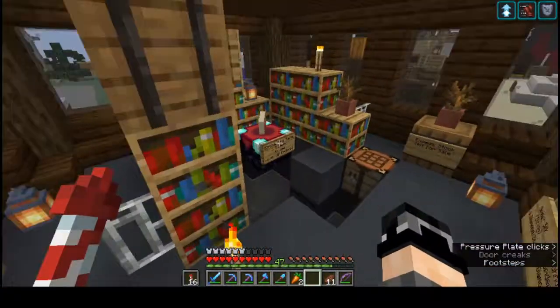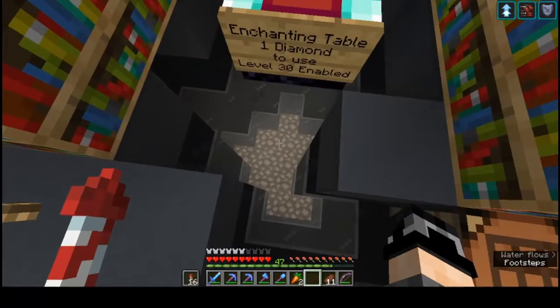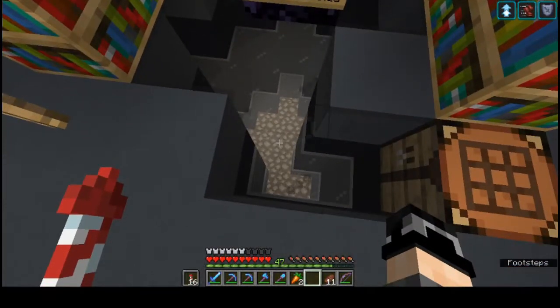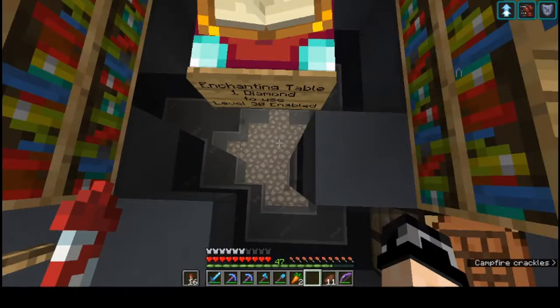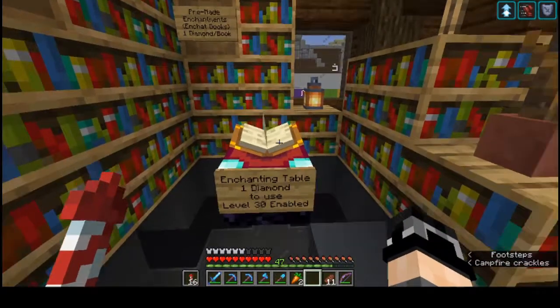You walk in, and I'm not very good yet at fade effects, but it kind of looks like you're going to fall into the nether if you walk to the enchanting table.